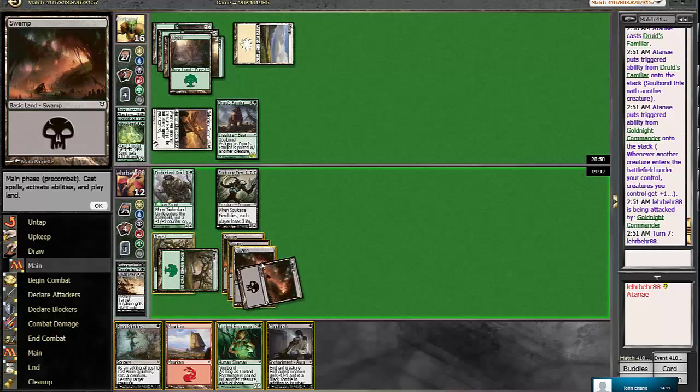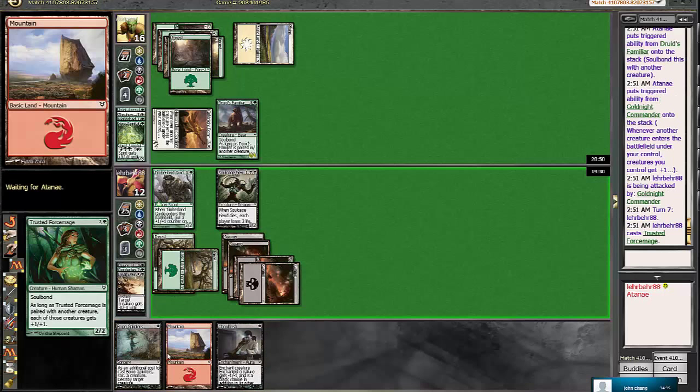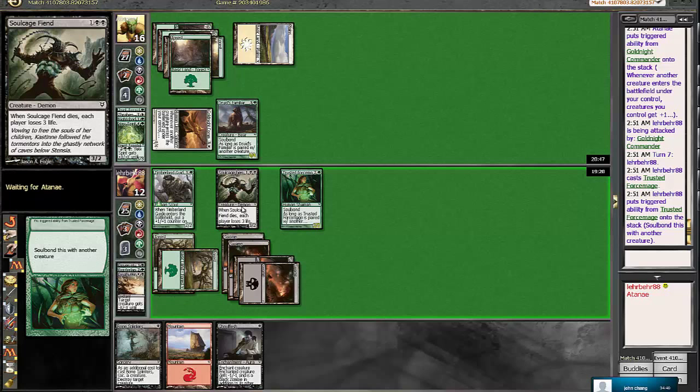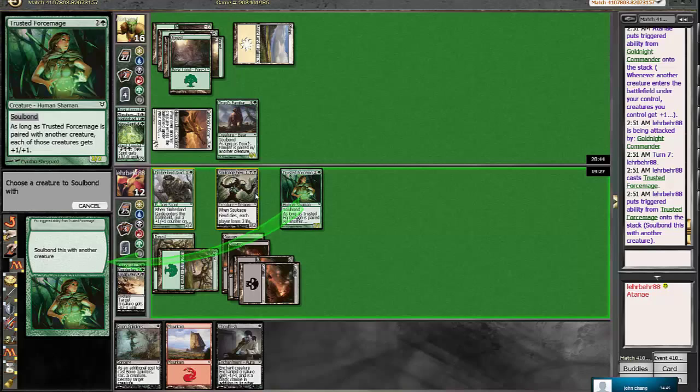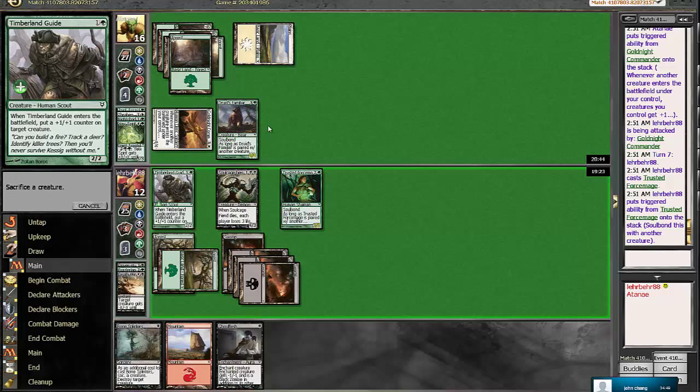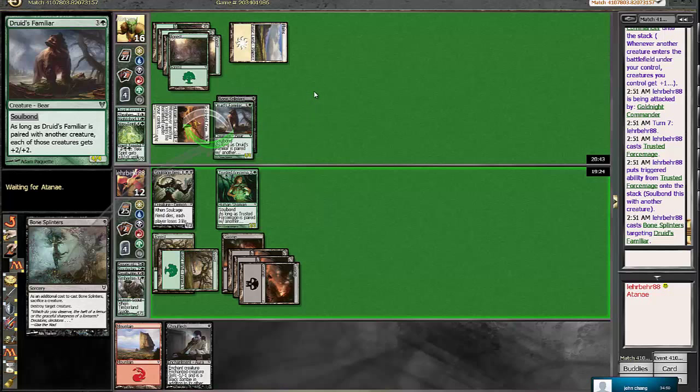We will be killing the Druid's Familiar with the Bone Splinters. We fully expect to swing. This turn we draw a Ghoulflesh, which isn't terribly relevant right now but maybe in the future. Right now we're gonna play the Trusted Force Mage - no reason to play out the Mountain right now and show him that we're splashing anything. We want to do that. And we will Bone Splinters the Druid's Familiar, sacking our Timberland Guide, and we're still in for four.